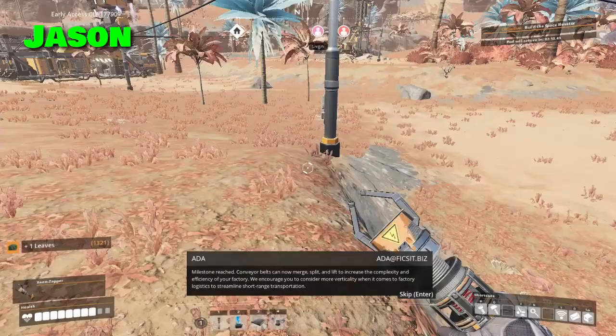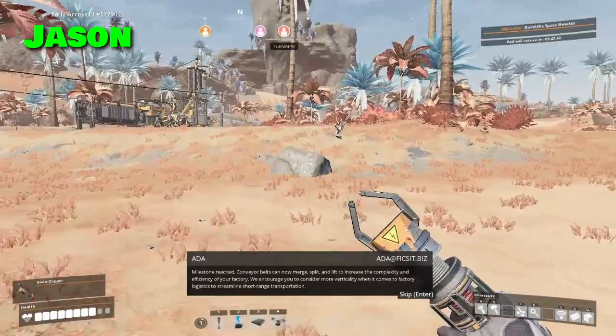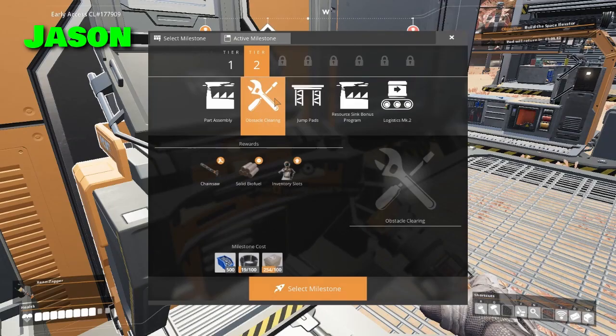With that one I just set up the wood so it would produce — the conveyor couldn't handle it but it was still slowly producing in the background, and then I merged the lines together. Burn the wood. Don't worry too much about the power — it'll be fine.